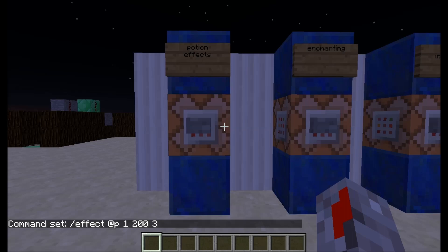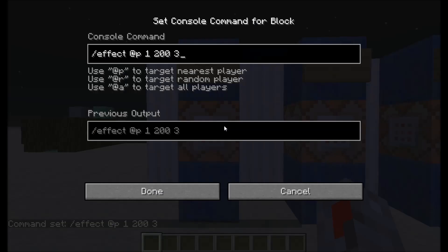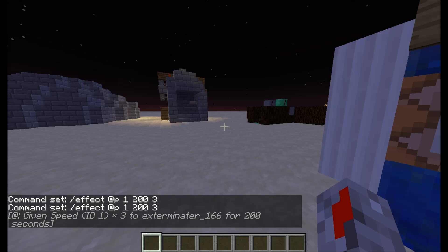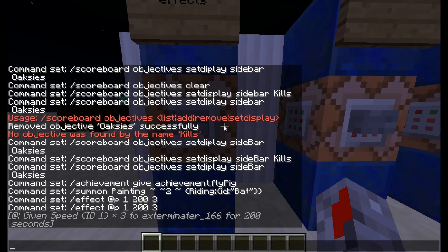First I've got the slash effect command, which basically gives you potion effects without having to use a potion. It can give it to a player anywhere in the world. The syntax is: slash effect, then who you want to target — I've got it targeting the nearest player, but you can also target a random or all players. Then the effect ID — 1 is speed — then the duration, which is 200 seconds, and then the amplifier, speed 3. So I now have speed 3.